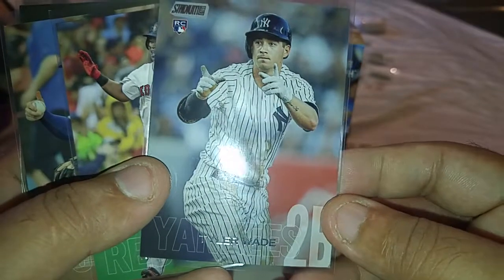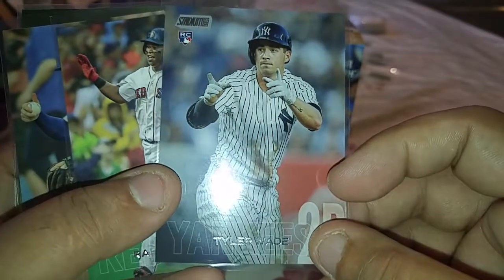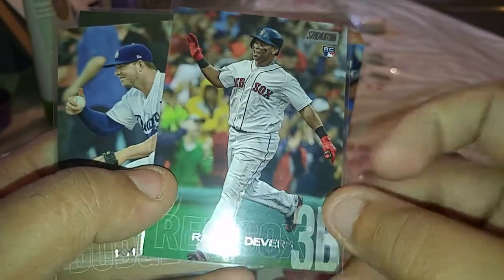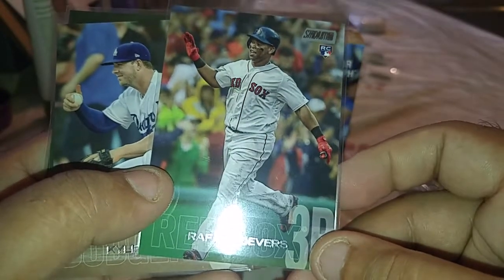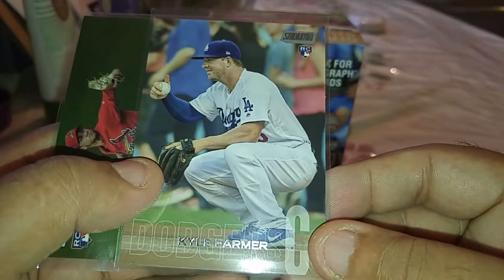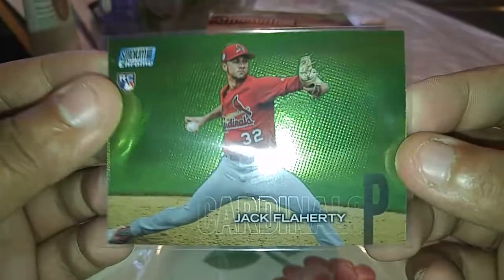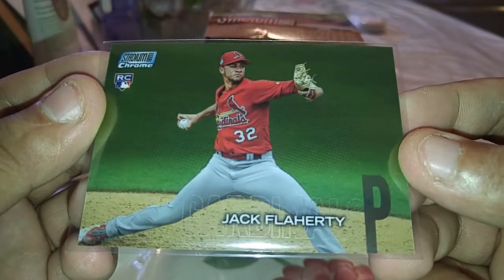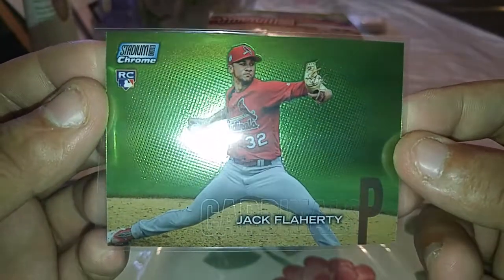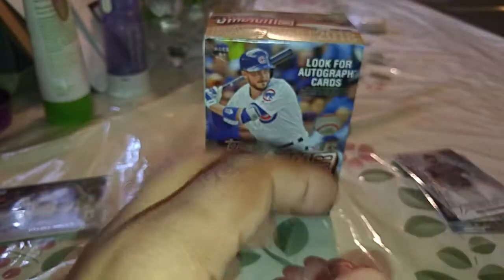Tyler Wade — I don't know if they traded him, I hope they still have him. He's a decent player — as a super utility guy he could become good. Rafael Devers — I think this may be my second Stadium Club rookie of him, or it could be my first. I had to put that in a sleeve. And then Kyle Farmer. I think he pitched this year so far, but I'm not sure if he did any good. And then of course the chrome was of Jack Flaherty — I believe he's pitching for the Cardinals, or he was called up this year. Stadium Club chrome — I could be wrong on that, but that was the chrome I got, and finally I got a chrome because I was waiting for that.